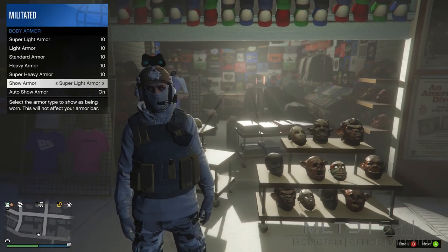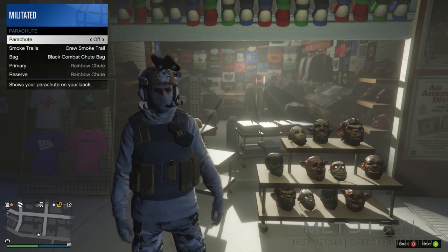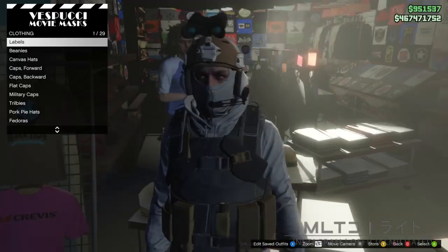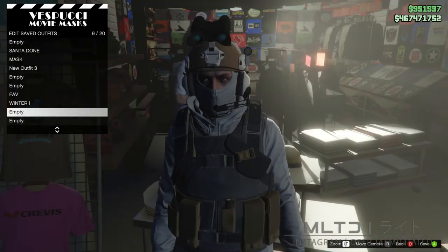This is optional, but you can go into style and parachute, set it to on, and wear something like the grey combat shoot bag. However if you're using the standard armour then I recommend the black combat shoot bag. Whichever one you decide to go for, we're then going to go back into the hat section and make sure that we save the outfit. You can also go ahead and delete the outfit called 'merge' as you no longer need that.